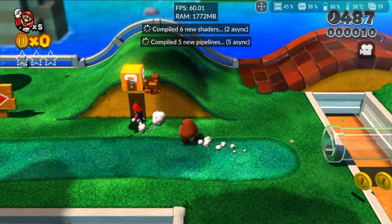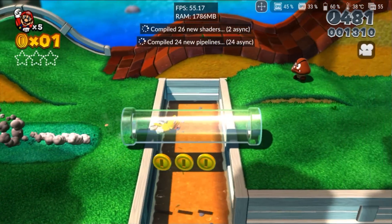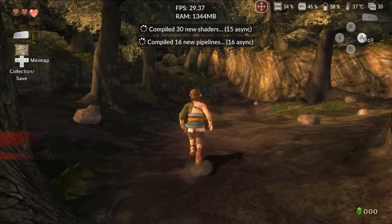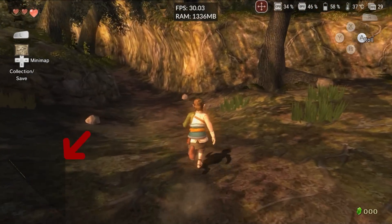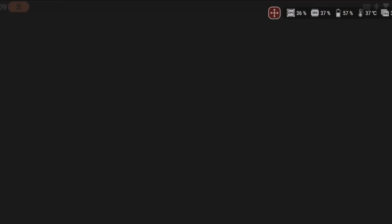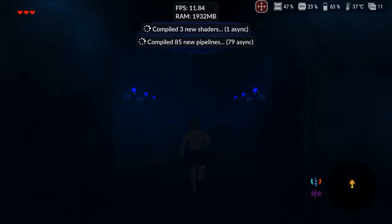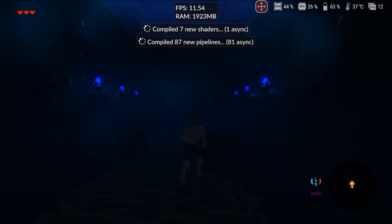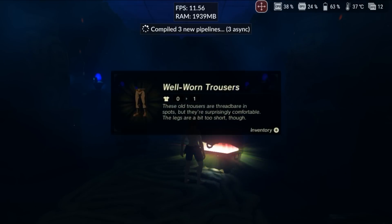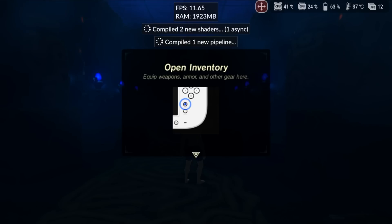Another issue that has resurfaced is the color rendering problem in some games, like Super Mario 3D World, though it only affects a few titles. Zelda Twilight Princess also saw a slight performance boost, but the mini-map issue persists, which can make navigating some areas difficult. Overall, problems like crashes in Bayonetta 2, improperly rendered objects in Yoshi's Crafted World, and performance issues in Zelda Breath of the Wild remain unchanged. I hope that when YGOMUD ports this version, it will at least fix the D-pad issue and resolve the color problems, as well as bring some quality-of-life improvements.